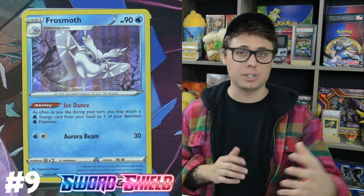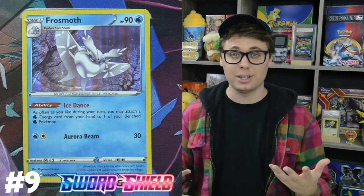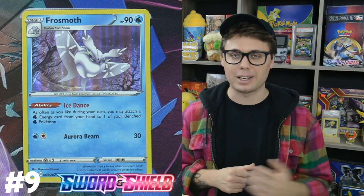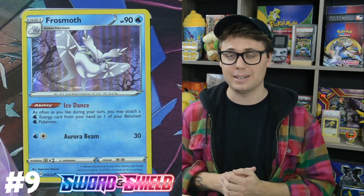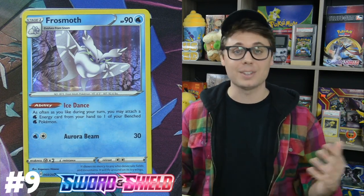There are some powerful new partners for Frosmoth as well — Lapras VMAX and Calyrex V, both out of Sword and Shield, capable of hitting huge one-hit KO numbers with their attacks so long as they have a lot of Water Energy in play, which of course the Moth provides. There are also old favorites like Palkia GX and Magikarp and Wailord Tag Team GX, both with powerful GX attacks to complement this new Water-type deck. I'm really excited to see what this deck can do in a tournament setting. My bets are on the Moth — this thing is awesome and a ton of fun to play.